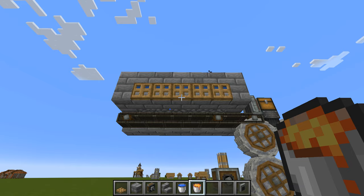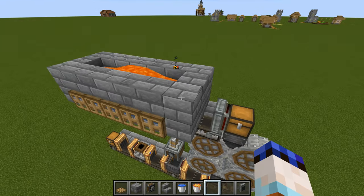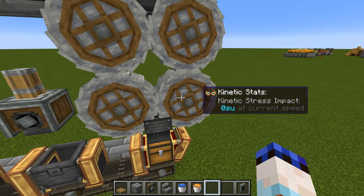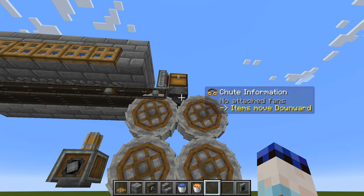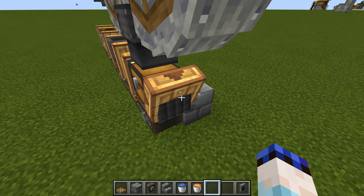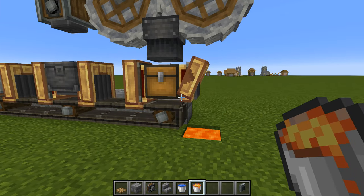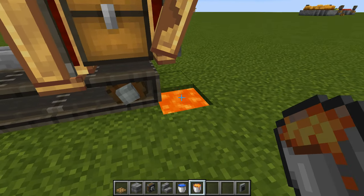That completes the last of our processing components. Cobble can now go into the chest, and it will automatically fall down between the two wheels — you just need the chutes to take things into and out of the chests. This is also where flint will fall out, so place a little lava underneath to destroy it — unless you actually want to save the flint, in which case just leave that step out.